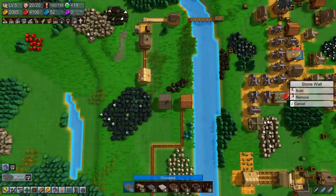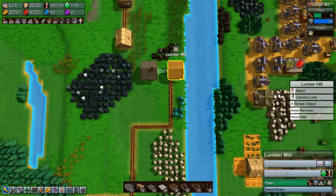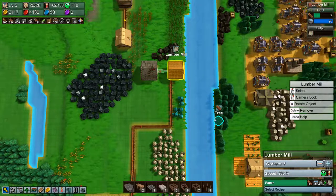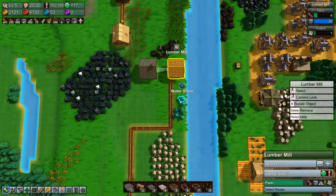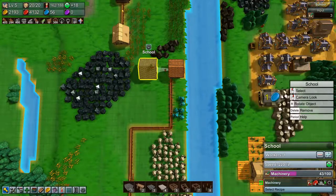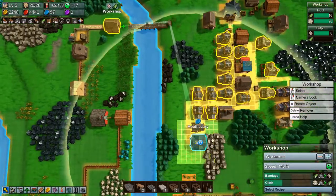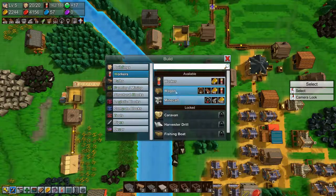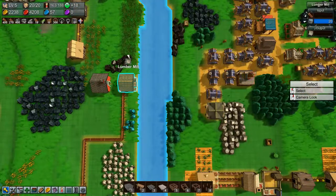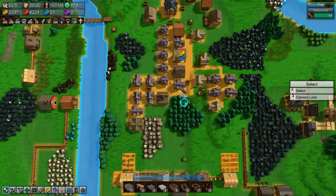All right, how are we doing on this research? 41 of 100 — need a lot more materials. It needs eight writing materials, pretty crazy. We could start making books instead but I don't want to right now. It looks like we could do with another wagon to grab bandages and bring them over here. We're up to 57 blue coins so that's good — they're coming in.